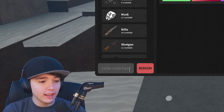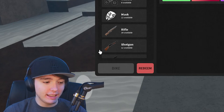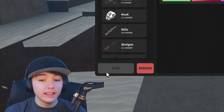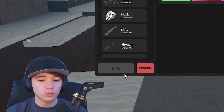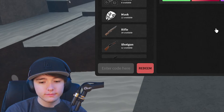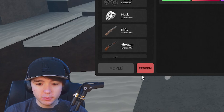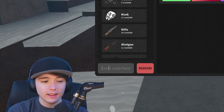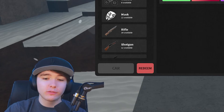The next code we have here is bike, which should give you 250k cash. Looks like that one either I already entered or it doesn't work — I think bike might be expired. Let's try the code moped — 250k — nope, that didn't work. I have a feeling the rest of these might not work.